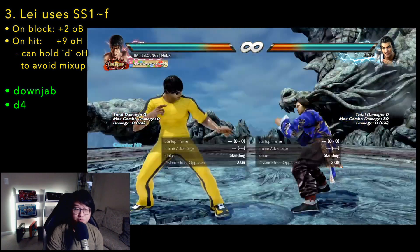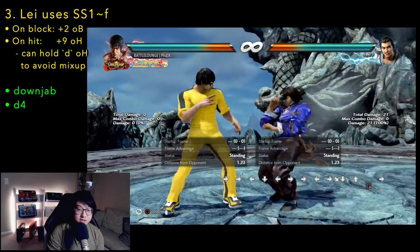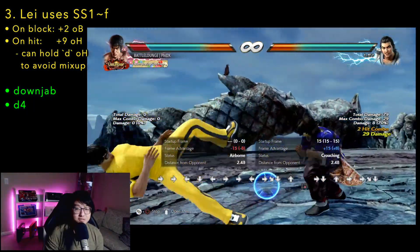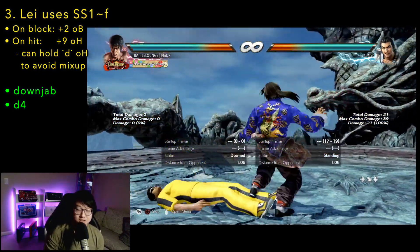Tip number 3: sidestep 1 forward on block is plus 2, so you can add generic down 4 here as an option. It's like down jab, except it also beats the backdash. This move is less often used because the range is really short, and if you get hit by it, you can hold down to end the nosebleed stun grounded, so Lay doesn't get as big of a reward for using this move.